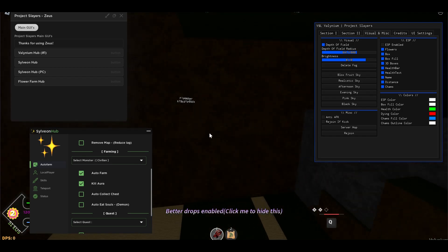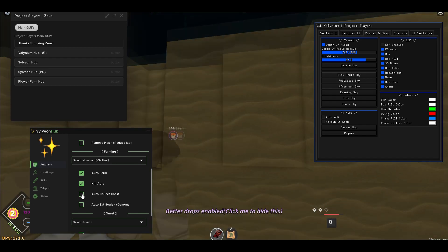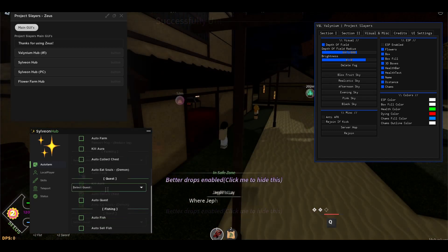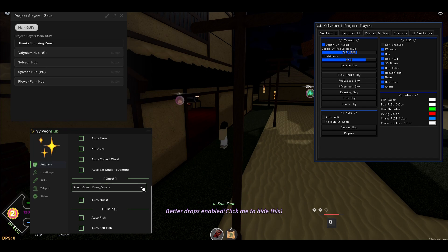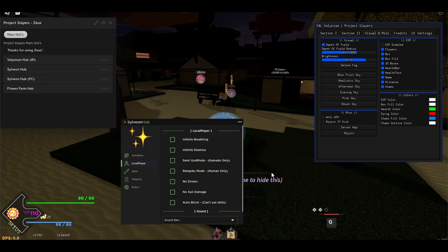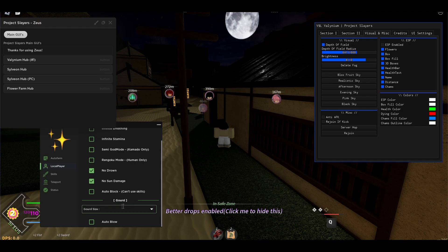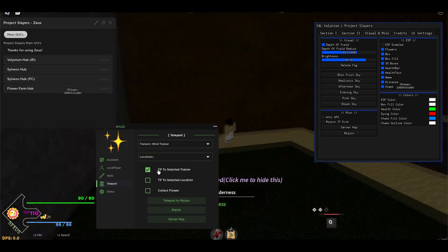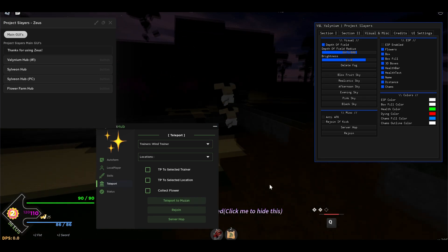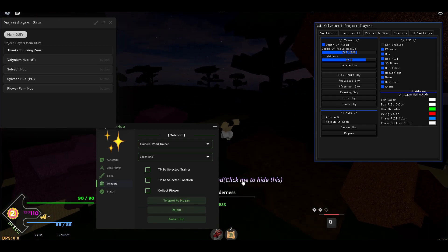It's gonna go to the next civilian and do its thing. You can also auto collect chests and auto eat souls. For auto quest, select a quest — I'm going to do the Muzan quest. There's also infinite breathing, infinite stamina, god mode, Rengoku mode, no drowning, no sun damage, and auto block. You can select a guard type and auto blow. For teleport, you can teleport to trainers, to a selected area, or to Muzan — press the button and it'll take you right there.